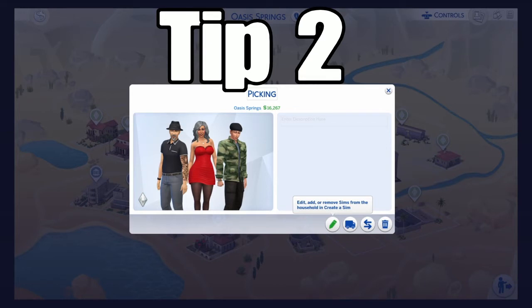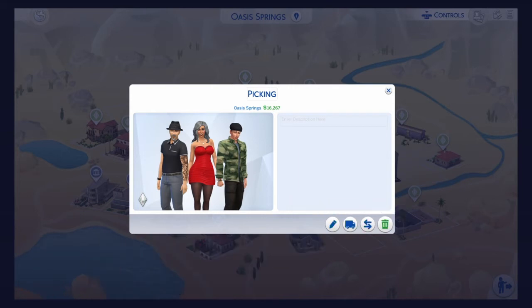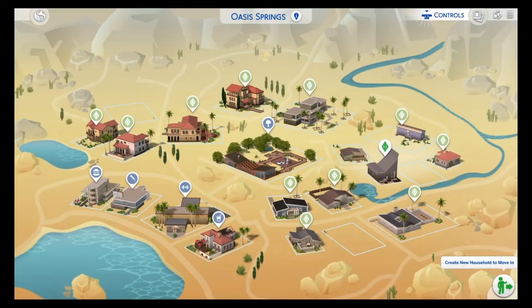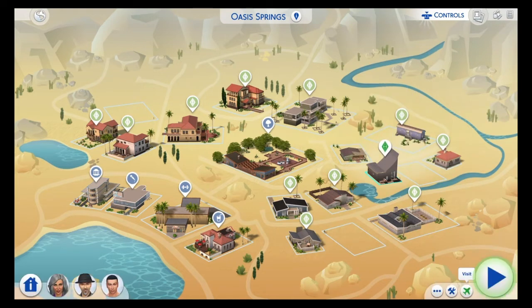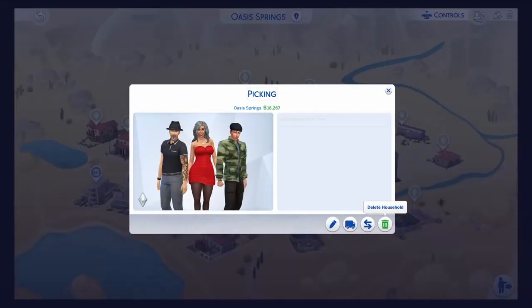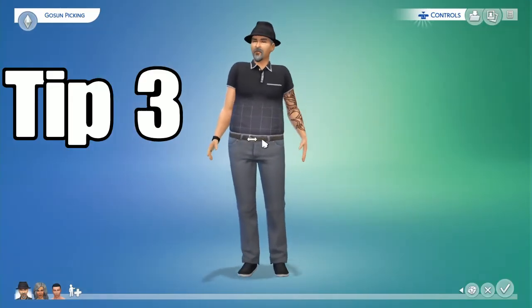Tip number two: you can edit your Sim once you've already created them. The only thing you cannot edit is the age, but everything else should be editable. If you're not satisfied with the look or the face structure, go into More, go into Manage, and from there you can go to Edit and make your changes.